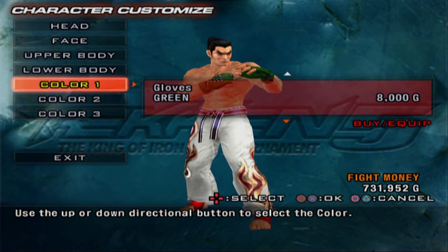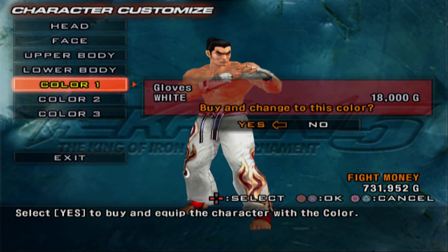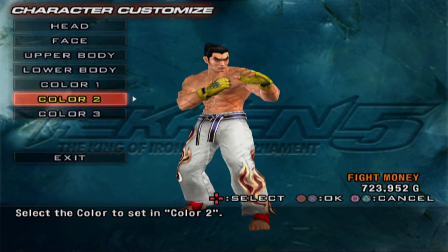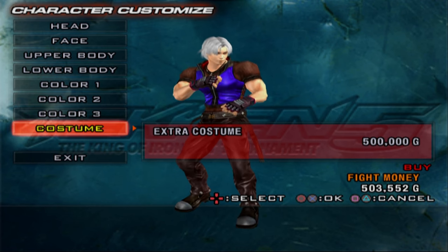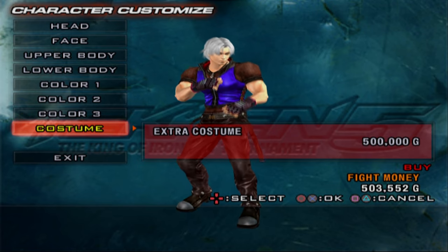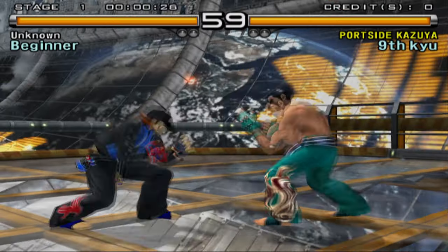As for colors, you only get three slots and they only change the color of the outfit itself — you can't change the color of the hair, the accessories, or any extra costumes. Speaking of which, you can't customize the extra costumes at all. If your character even has one, it'll be a little option that pops up at the very bottom. That extra costume is going to run your pockets — you'll be in crazy costume debt.